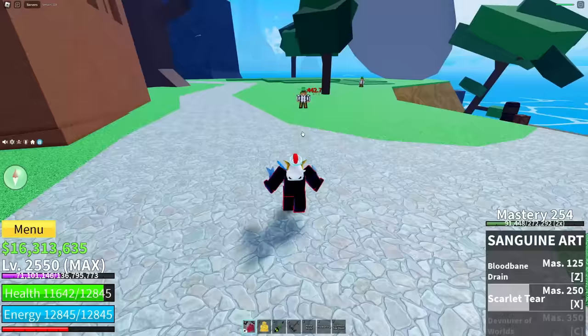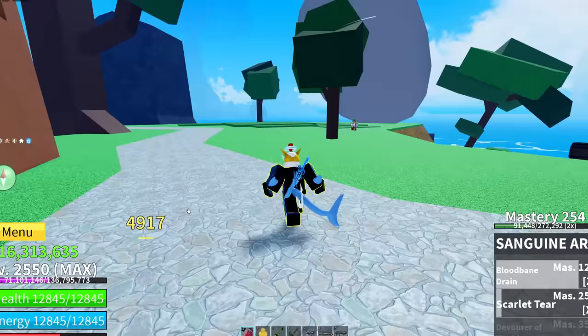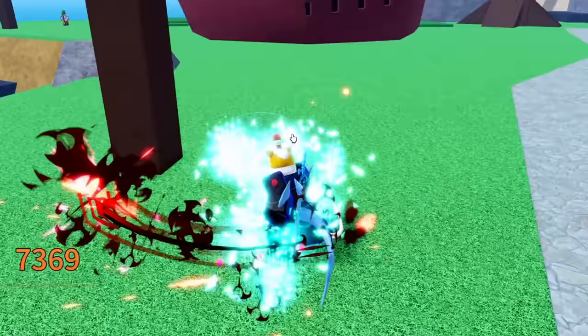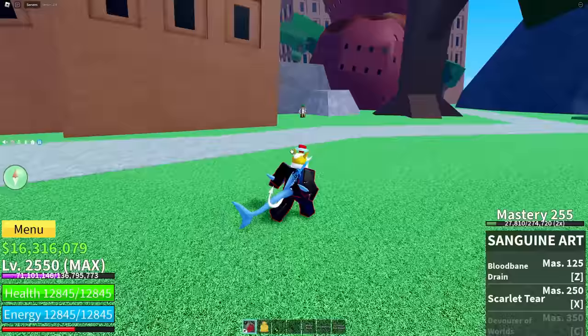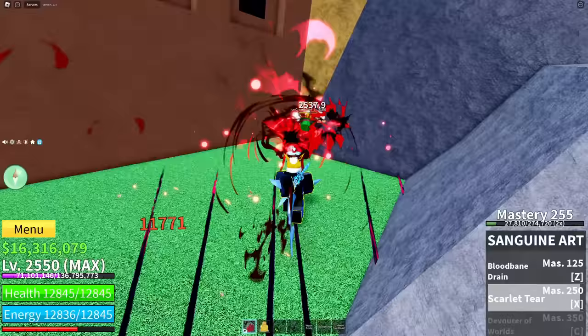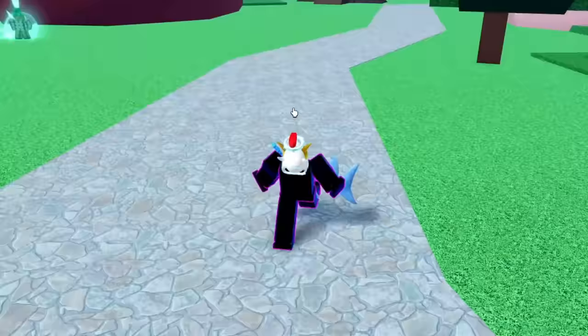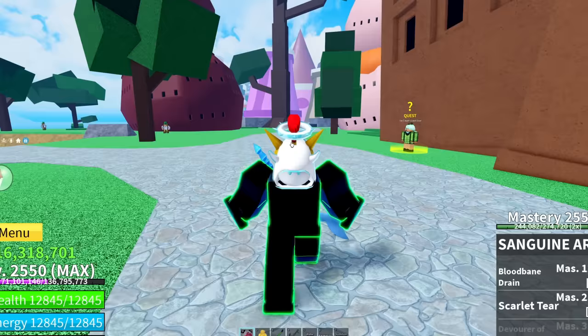That does a slash that deals almost 4,400 damage. And of course if a guy tries to fight us, we just heal back up and deal almost 5,000 with one ability. Then we can slash away — the cooldowns are a lot faster than I expected, and of course we can spam him and finish him off that fast. If I combo one of them, just hit him with the X ability, he gets close, gets stuck, gets melted, and he's just dead.